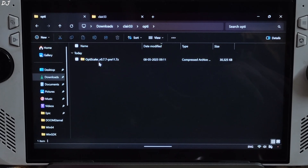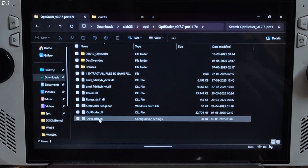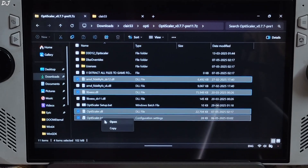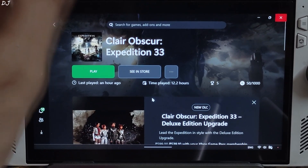First I will be installing OptiScaler mod. Open the mod's archive file, copy the highlighted files — four of them — and paste them into the game's install directory.